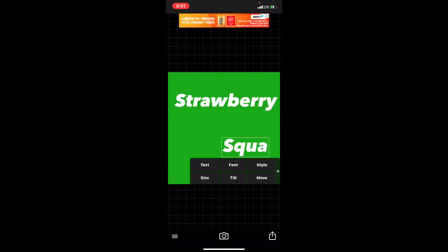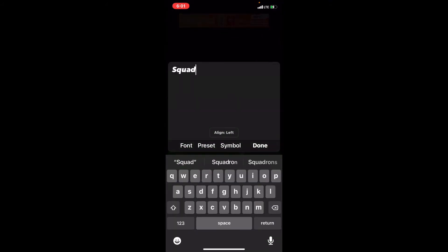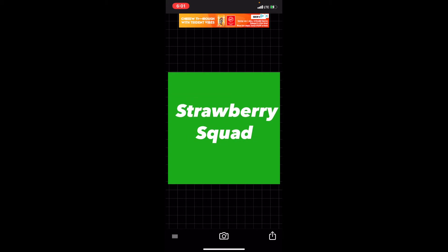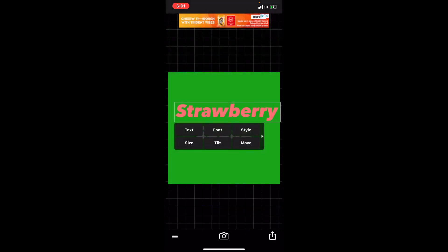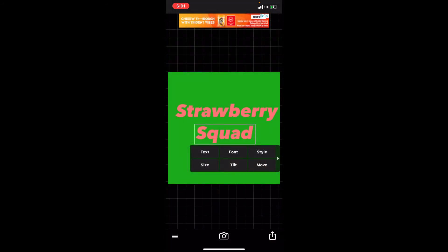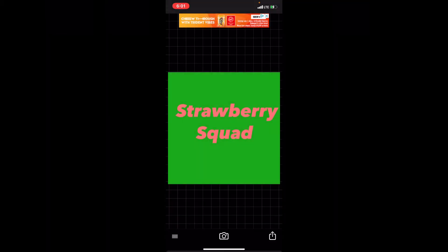Type in 'Strawberry Squad.' You can also change the color — go to style and you can make it pink or any other color you want. I'm going to make mine pink because it looks better. Then go ahead and save the image.